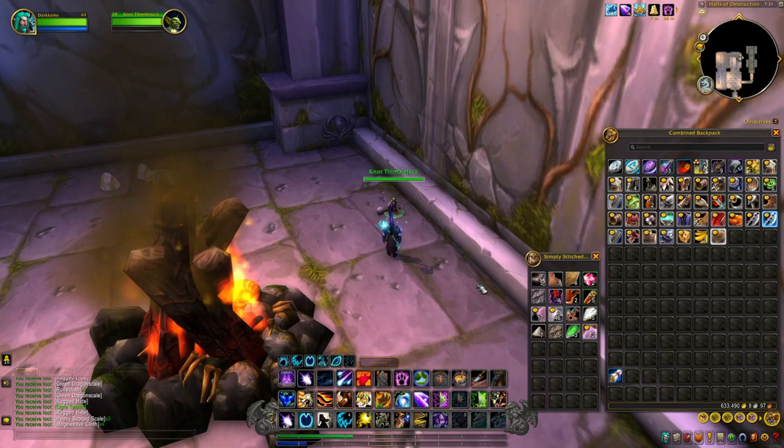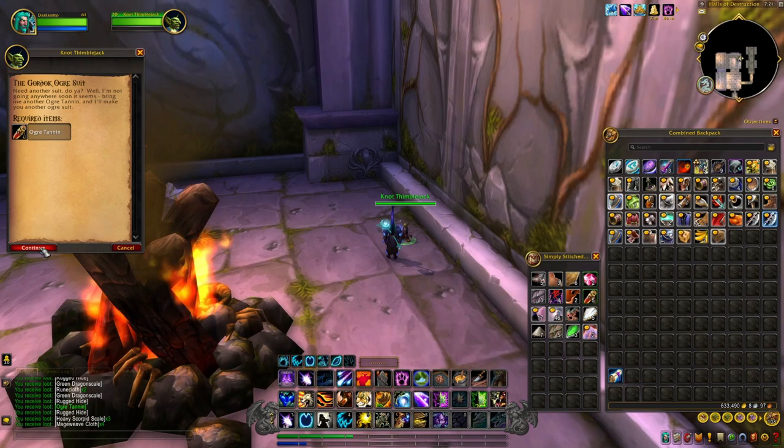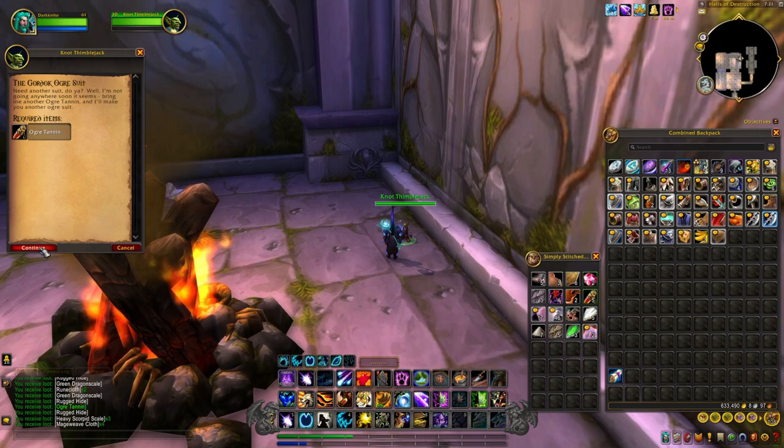With these Ogre Tannings, you can hand them in to this NPC right here and get one of these suits, which you can sell to the Auction House for 100 Gold. The only problem is, again, you can only carry one at a time.